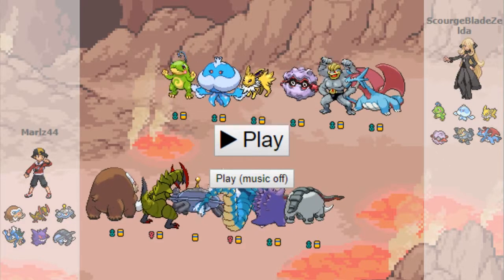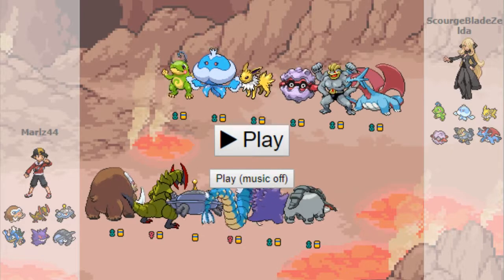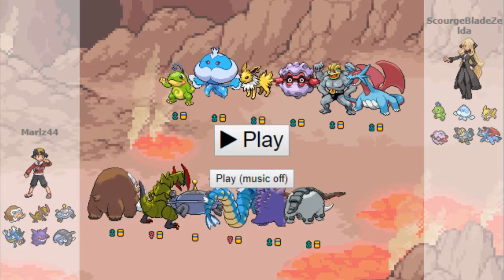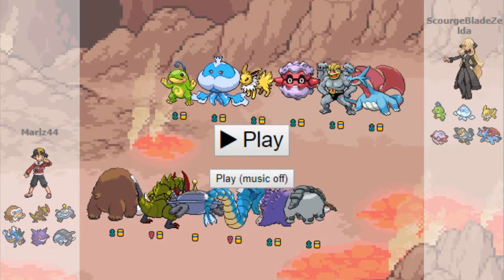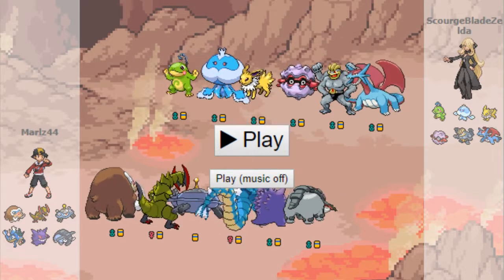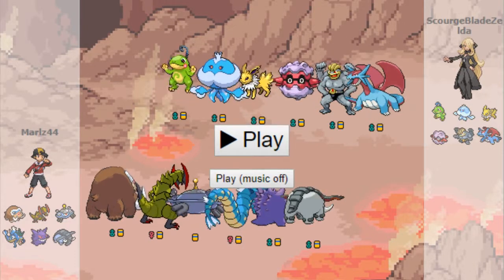Looking at my team: I got my Life Orb Mamoswine, my Choice Scarfed Haxorus, my Magnet Pull Substitute Steel-type Destroyer Magnezone — just for the sole purpose of destroying the Steel-types so your Dragon-types can reign supreme. And then my Substitute Gengar with three attacks, my Physical Wall Donphan, and my Special Wall Gyarados. So it's a pretty wacky team, but it has some interesting tools and I've had a lot of fun with it.